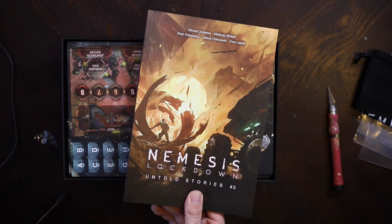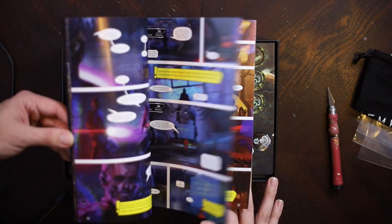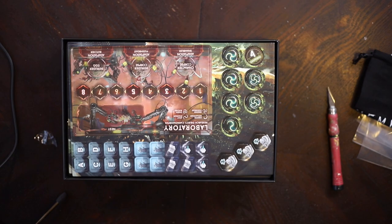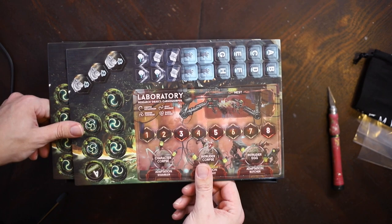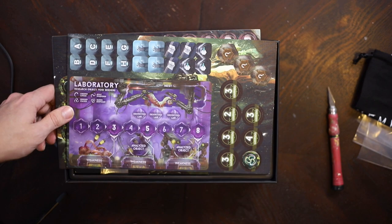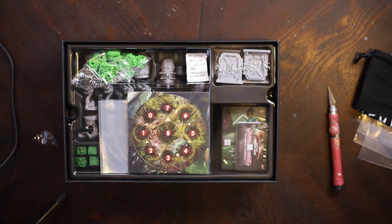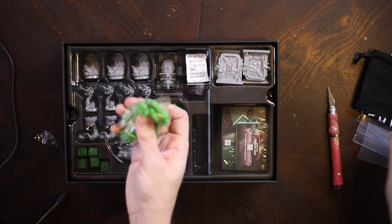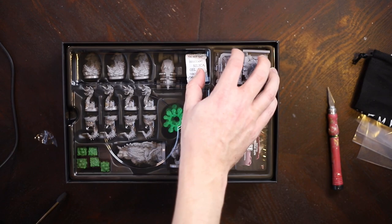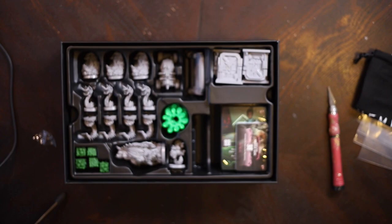What's this? The Untold Stories Volume Three — it's like a little comic book campaign. We've only played a little of the first Untold Stories but it's a cool concept — it sort of teaches the game while you go through a story mode, introducing different gameplay variants. It's like one toe into legacy land. There are different laboratories for each alien you're facing. I think these aliens are like mold — spores spreading around the station.